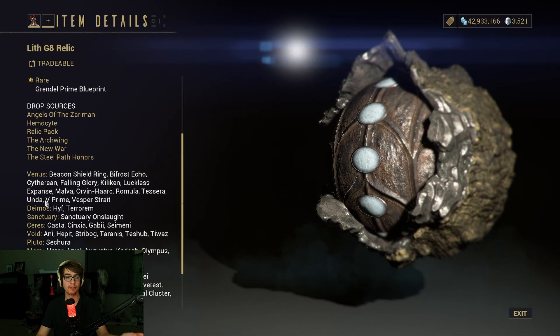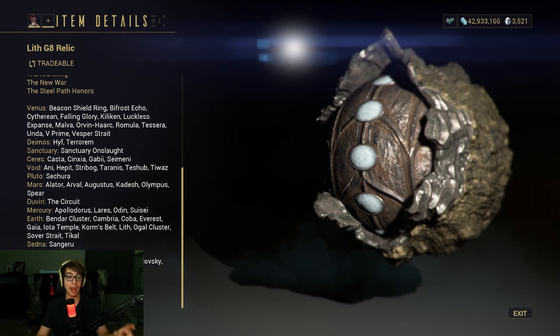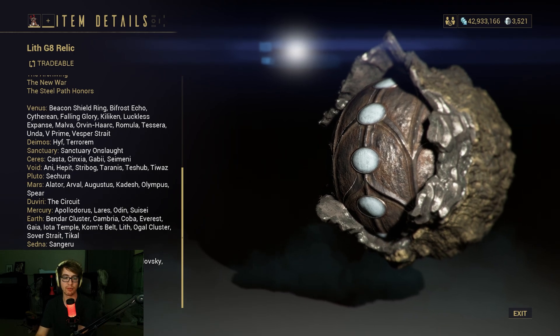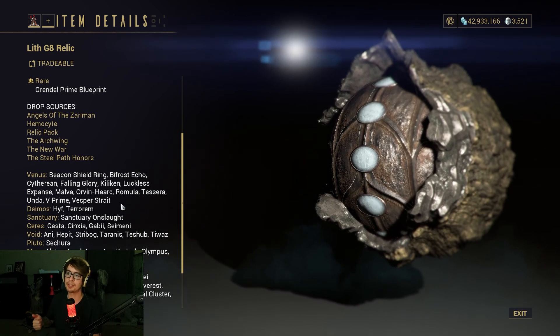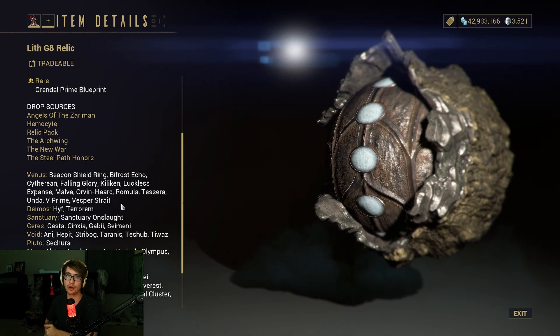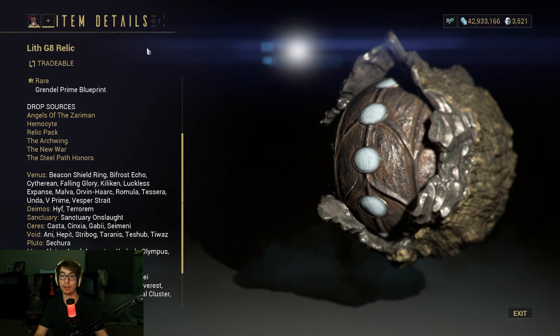Lith relics drop from everything — all the low-level missions, bounties, et cetera. Bounties are really good to get relics; I seem to get a lot of relic drops whenever I run Cetus bounties, so it's always worth it. You can also just buy the relics from the shops, such as your main standing syndicate shops and all of your open-world syndicate shops.